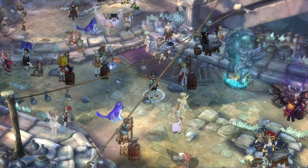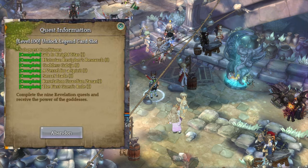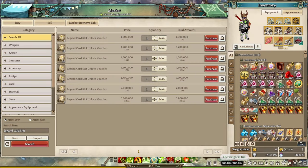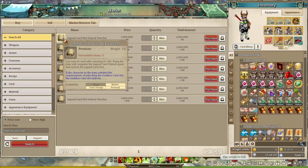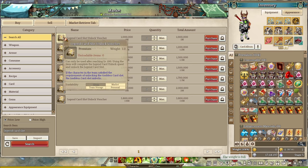The first thing you need to do is unlock the legendary card slot. There are two ways to do it. The first method is completing the quest line as shown here. The second method is buying the legendary card slot voucher from the market. The price of the vouchers varies based on the server — some servers will have higher prices. On this server the prices go around 1 million up to 5 million silver. If you have extra silver and don't want to do the quest, you can just buy the voucher; otherwise, I recommend doing the quest line.